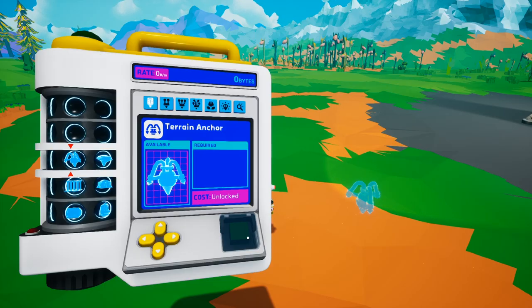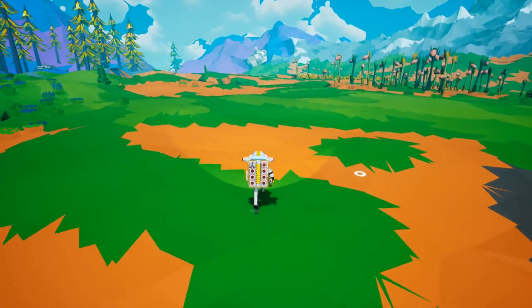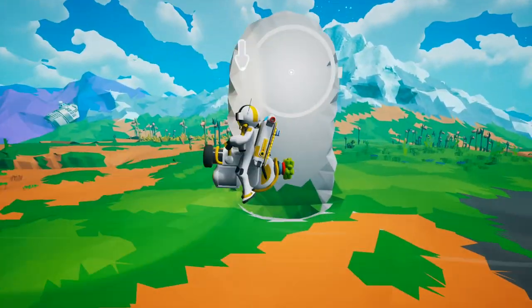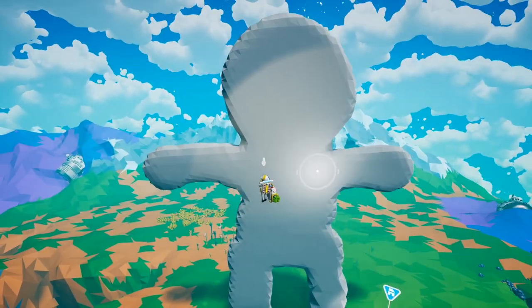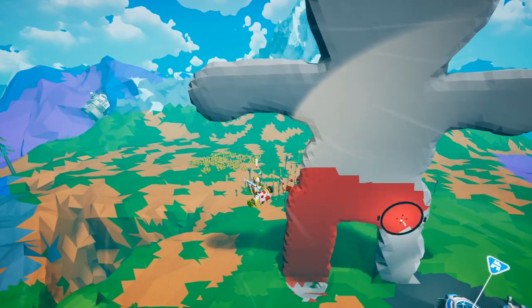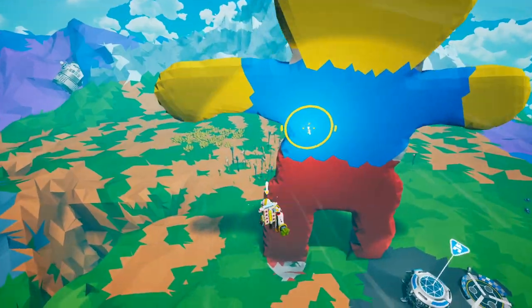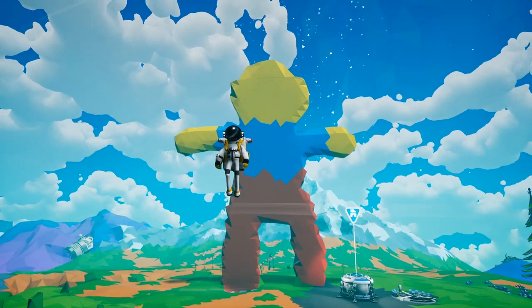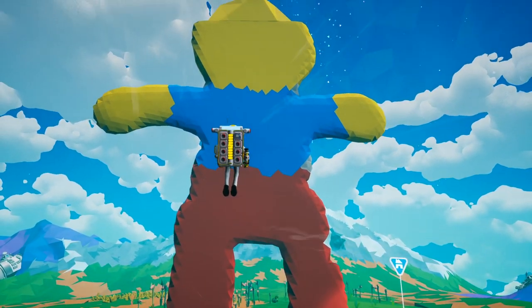One of the new additions to the game was a terrain anchor, and to understand it we need to do a little bit of setup here. Let me put this on my body and let's make a little guy. Okay, so for lack of doing anything super creative, here is my little guy — quickly made. Let's see if we can understand what the terrain anchor does.